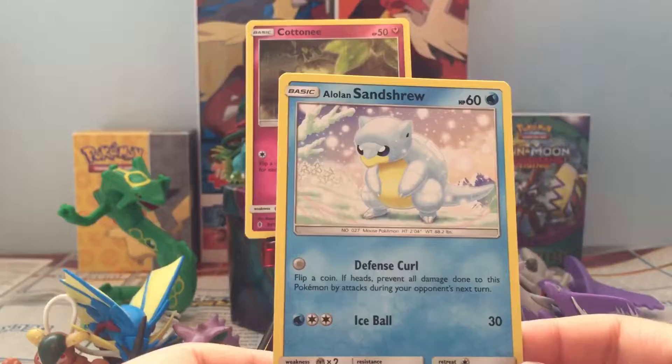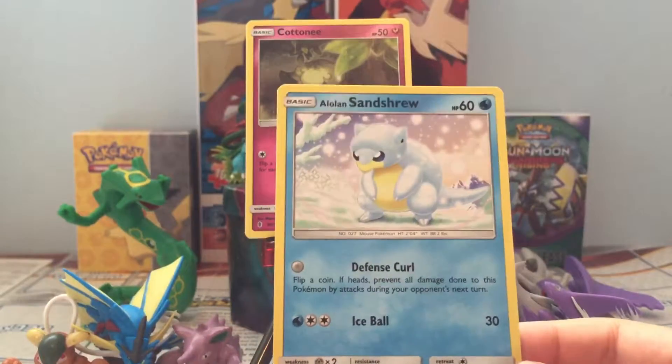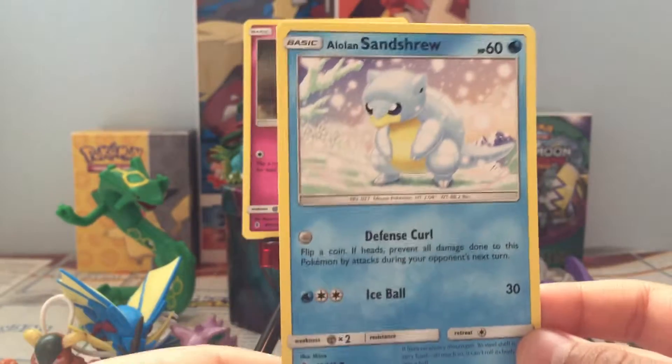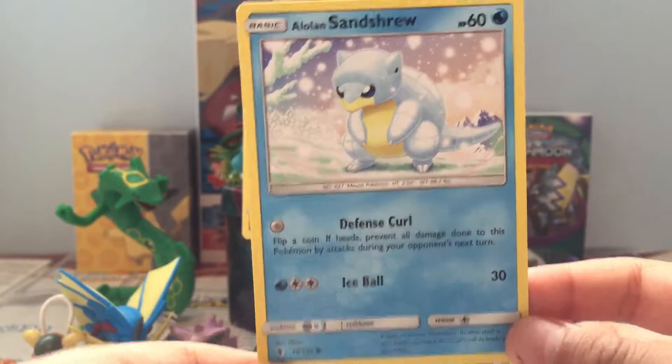Alolan Sandshrew, yay! 60 HP, Water. Defense Curl — flip a coin; if heads, prevent all damage done to this Pokémon by attacks during your opponent's next turn. Ice Ball, 30. Nice!